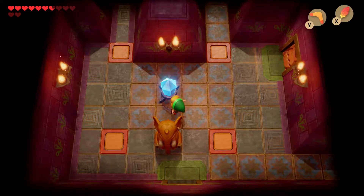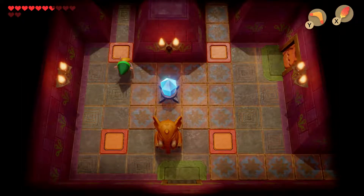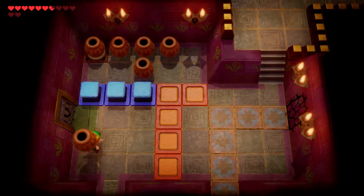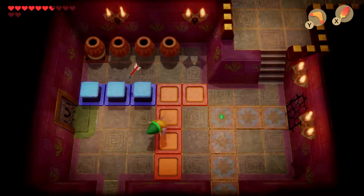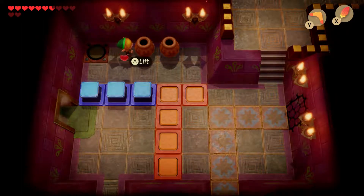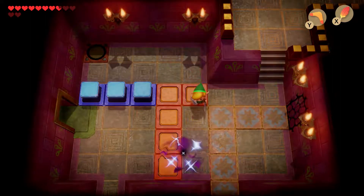The crystals switch things on the floor, so you'll be switching them as needed throughout this whole dungeon. To open this door, you can see the jar at the very top left corner has a button underneath — go lift it and ta-da, the door is open.